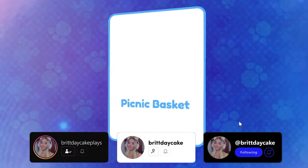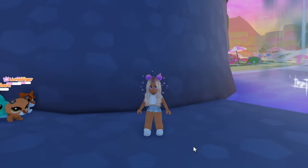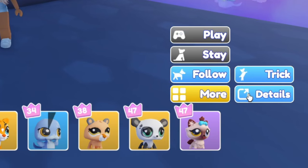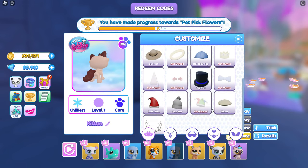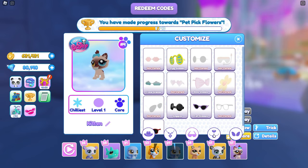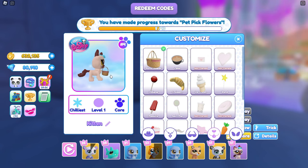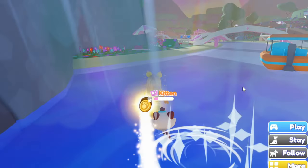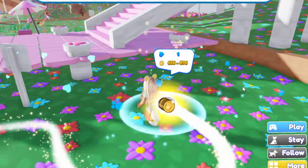Oh, just like that — what did we find? A cute little picnic basket! Let's go ahead and select more, go to details — this is where we find all of our cute little pet wear and customize our pet. I'm missing some stuff, but oh my goodness, now she's holding a little picnic basket. I just love that!